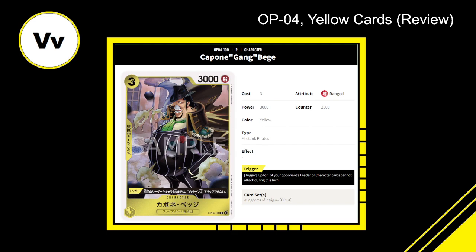Capone Gang Bege — three cost, 3000 power, 2000 counter, yellow Fire Tank Pirates character. Trigger: up to one of your opponent's leaders or characters cannot attack during this turn. The trigger is pretty decent — you can just stop someone from attacking at no cost. Three cost, 3000 power, 2000 counter — I think this is a solid 8.5 out of 10. It's at least a 7.5 being a 2000 counter, and then the trigger lets you shut down anything you want.